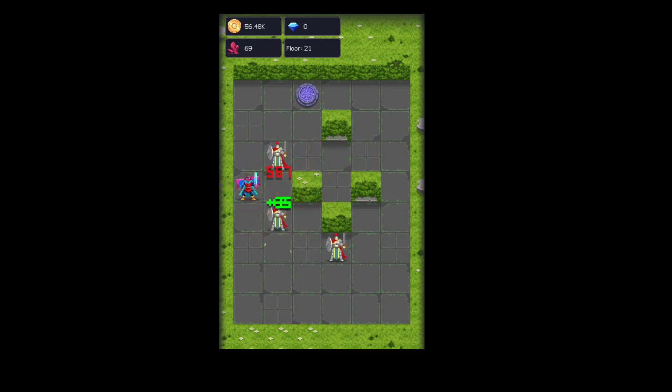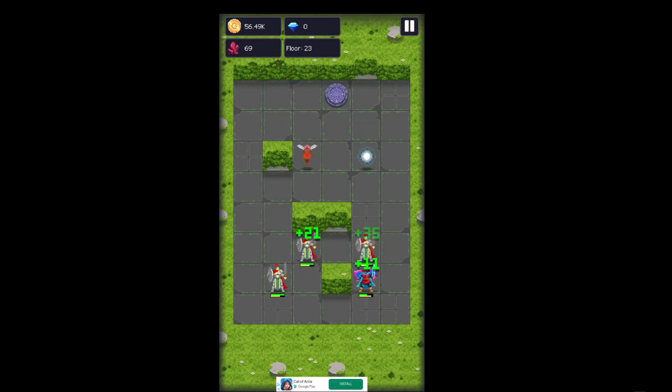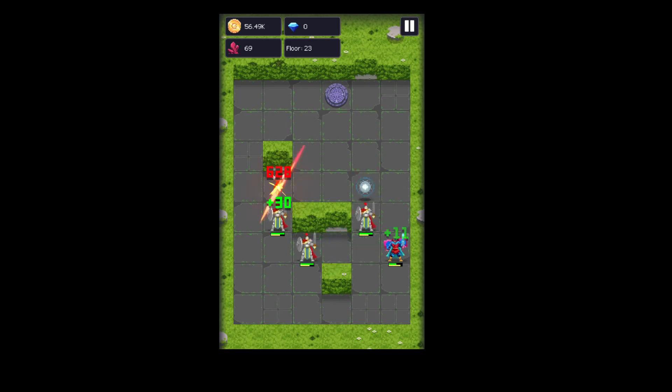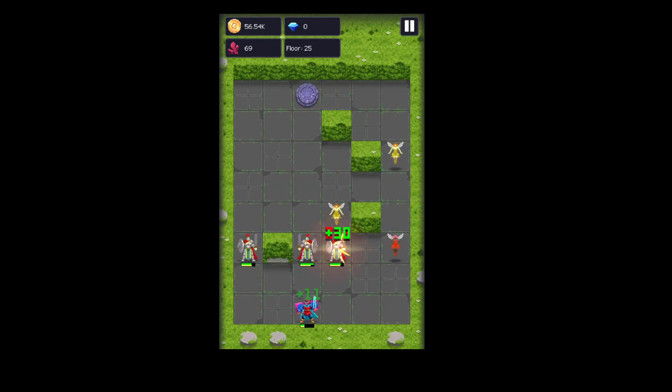And this is the combat — you don't do anything. It's turn-based and automatic. There is a bottom banner, in case you're wondering why the screen has a black thing on it. It can show your address and stuff like that, which is really weird.